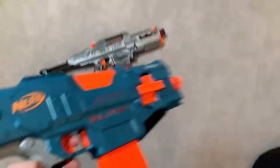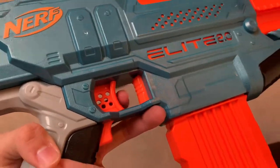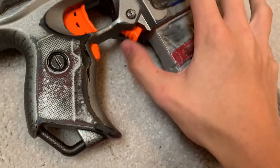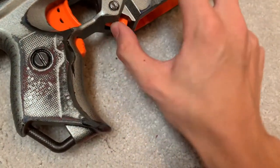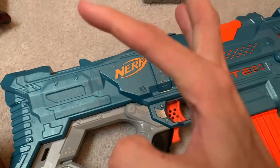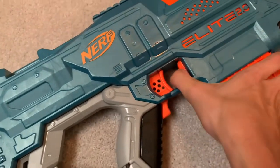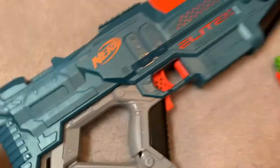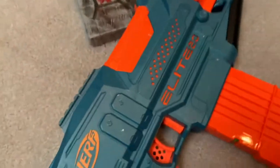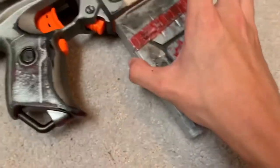The only thing that the Rapid Strike does better than the Turbine — and this is a pretty big thing I need to address — is the magazine release. The Turbine's magazine release is completely screwed up. On the Rapid Strike, the mag release is right there: you strike it with your middle finger, it pulls out easily, it has a metal spring holding it in place — it's nice and super easy. On the Turbine, the release is in front of the main trigger, meaning you have to press it with the back of your knuckle, and it has a plastic spring supported just from the top. Switching mags efficiently is next to impossible one-handed.